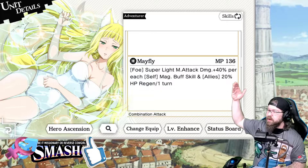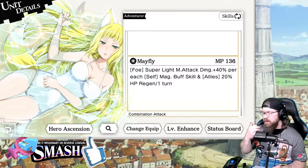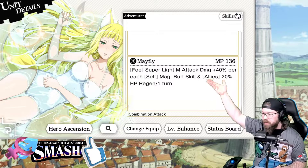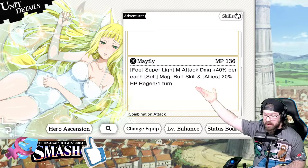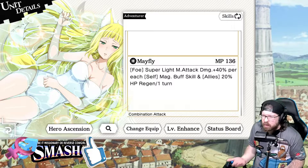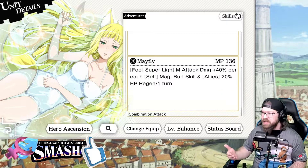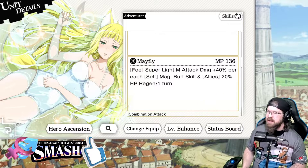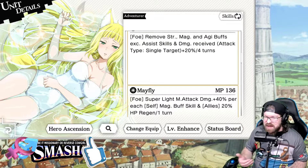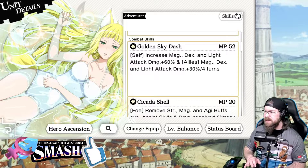Skill three is actually a really fun one too — super light magic attack damage 40% for each self magic buff skill. That's give or take an 80% boost right there, because you're going to buff magic on both the adventure side and the assist side, and this counts for both of those. It's a pretty good attack, not end-of-the-world stuff at this juncture in the game, but good stuff nonetheless. And she gives a 20% HP regen — granted it's only on that turn, but usually this is the attack you spam. It does have a high MP cost, but there are ways to mitigate that.